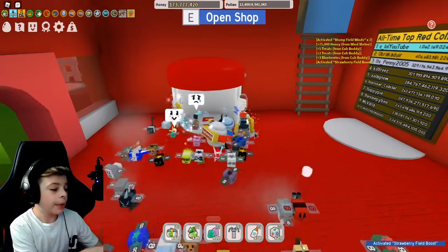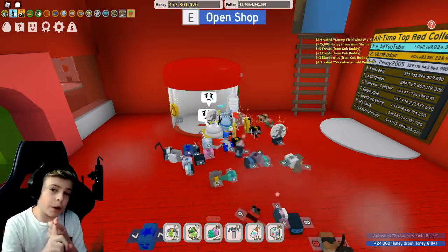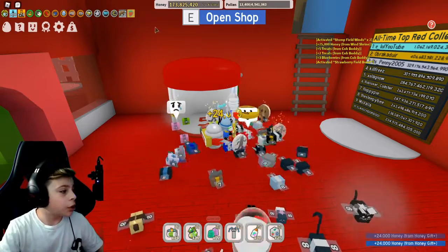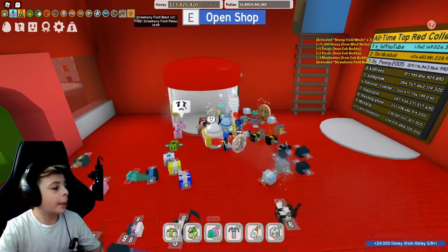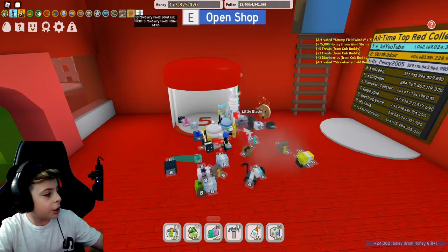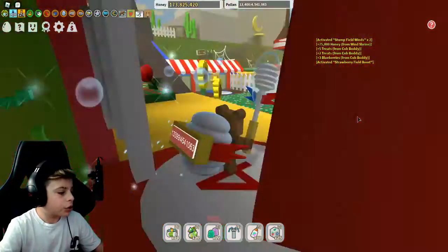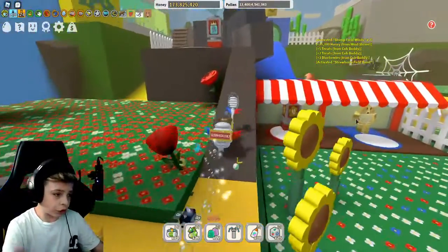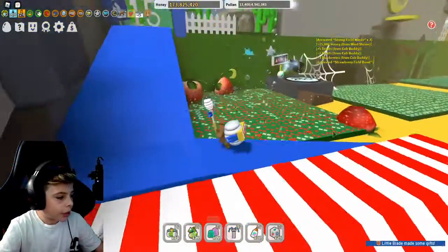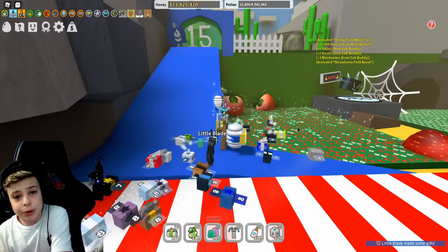This red field booster will only give you the boost for red fields, meaning strawberry, rose, etc. In this case, it gave me strawberry field boost times one — that's the default one — plus 100% strawberry field pollen. So that means it's going to give you more pollen. If you were to go to a strawberry field, you can see these little white dots coming out of it. That means it has field boost.